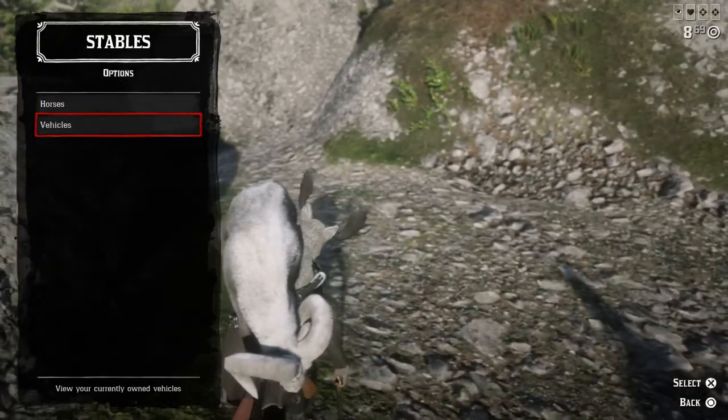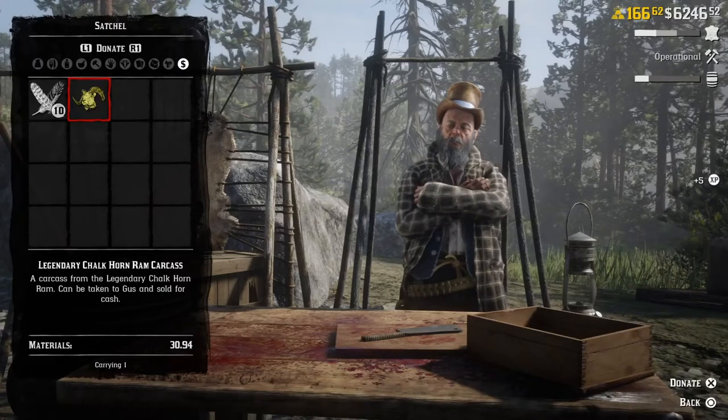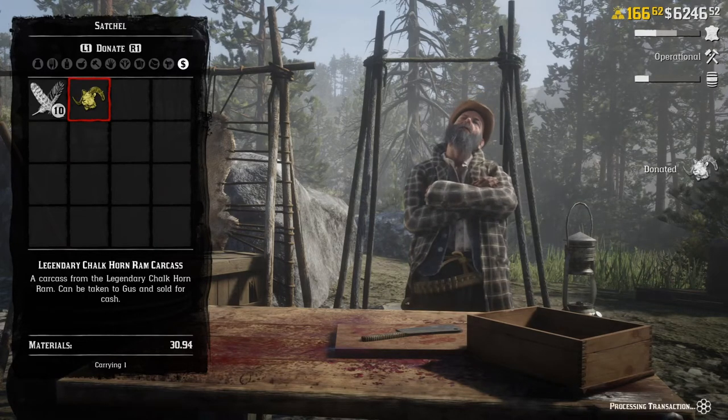I tried to keep this one nice and short so you can just get the info you need and get back to finding the ram. As you can see, it's a substantial donation to Cripps, so if you've found a couple and gotten your coat and sample already, it's a good amount of materials to add to the table.